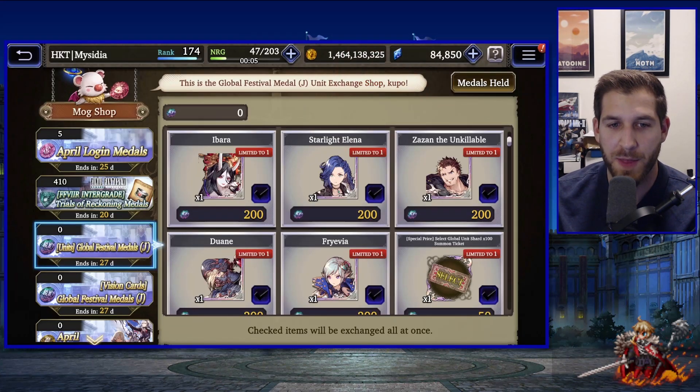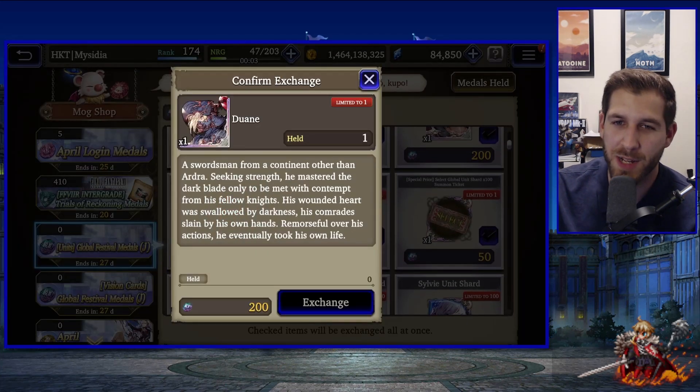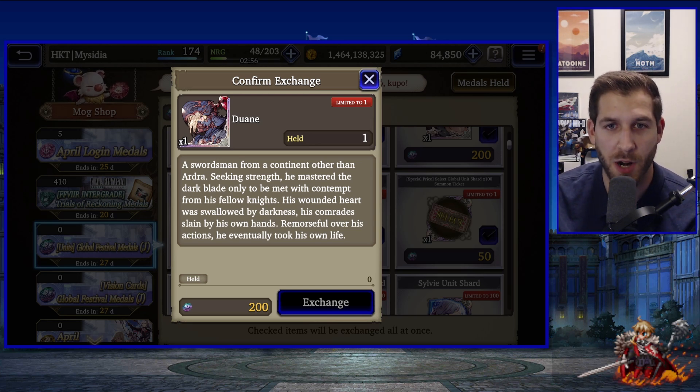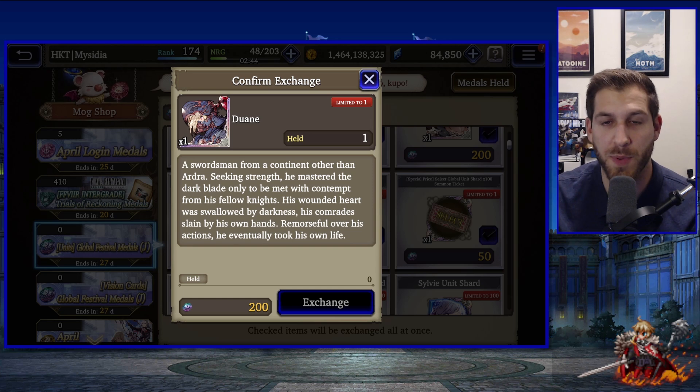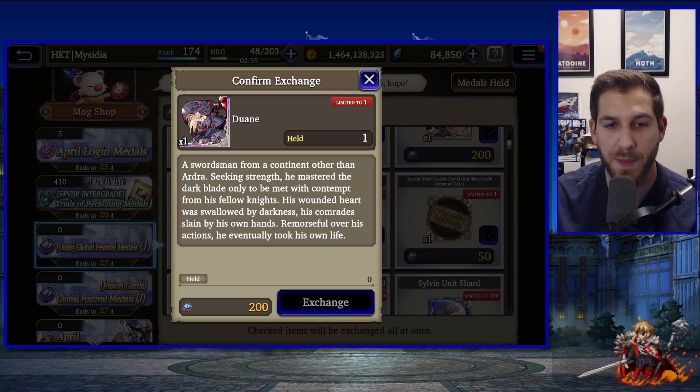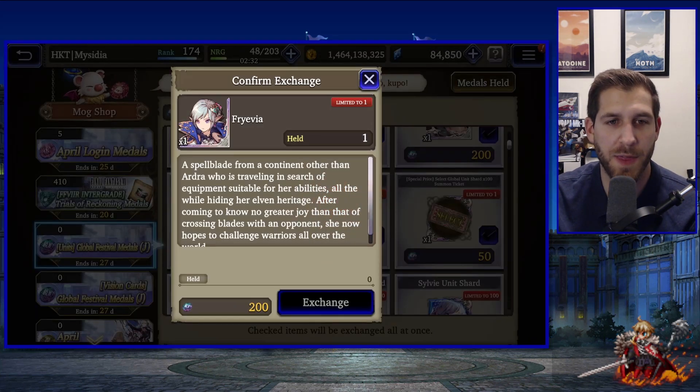Duane is a good partner for Sephiroth, especially for players building a dark account from scratch. He's a capable pseudo-tank that can take some hits, but he will go down if chained or attacked by multiple fire evasion units at once. They've added some solid stuff to his kit — I'm a fan of him, and people wanting to build a dark collection could pull for him and his vision card.